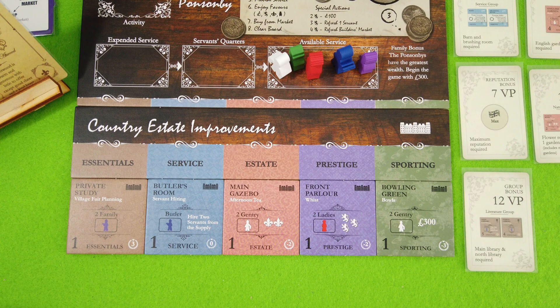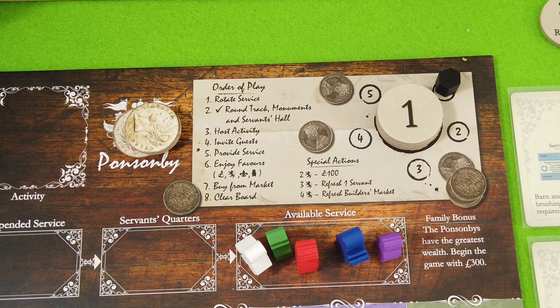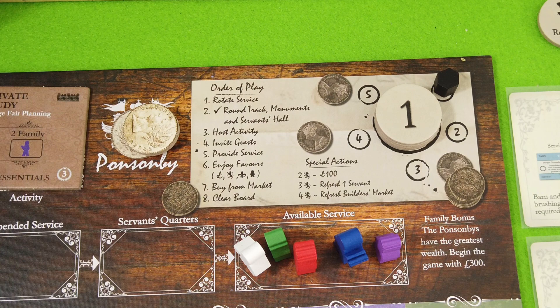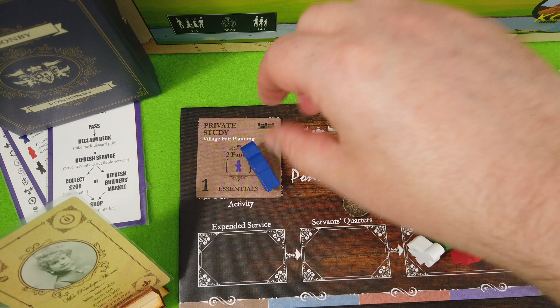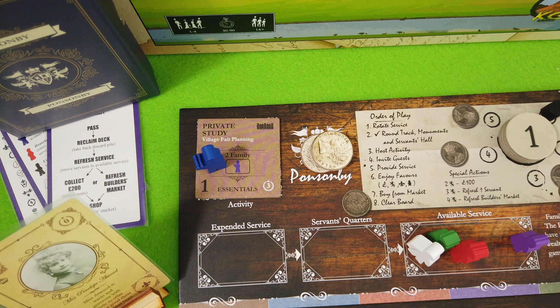At the start of the round we'd normally rotate our service, take care of the round track, monuments would activate, and the servants hall could activate — but none of those apply in the very first round, so we skip directly to host activity. To plan the village fair we have to send our butler and exactly two family members — not up to two, not at least two, but exactly two active family members.